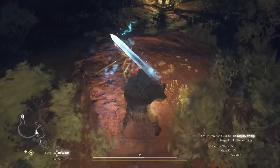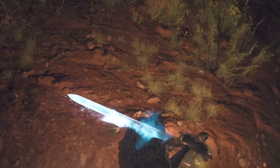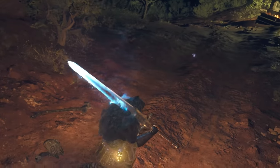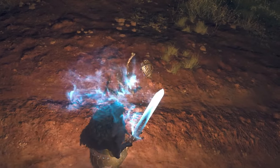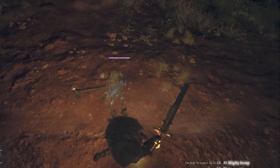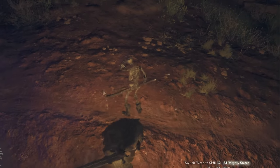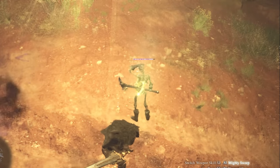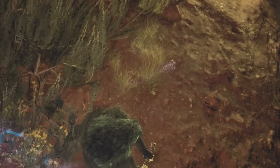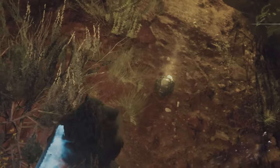Another cool tip about skeletons: if you hit them hard enough, they can break apart with their tiny skull flying off, rolling away like a stray peanut. If you don't crush the skull, the skeleton will resurrect back together. I knocked his skull off and the dude catches it in his hand and just plops it back on — no problemo. So smash the skull to doom its spirit permanently.